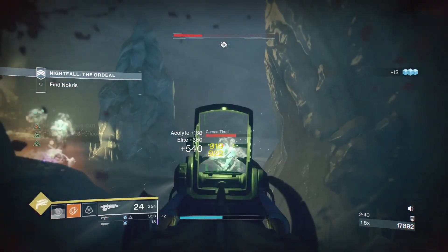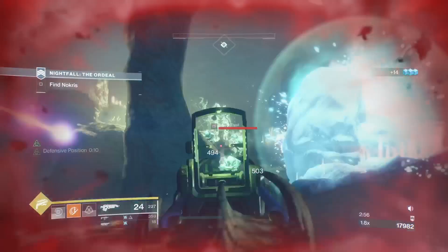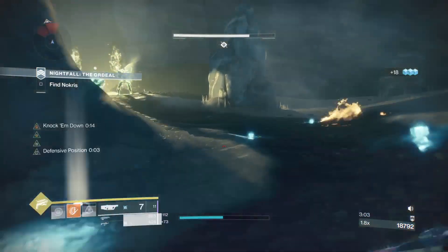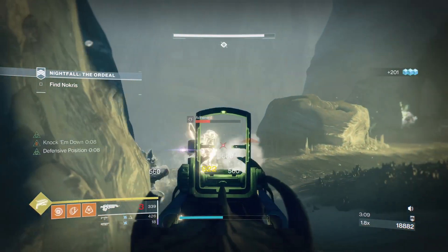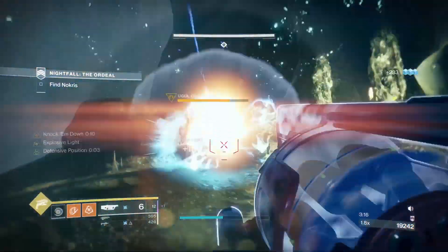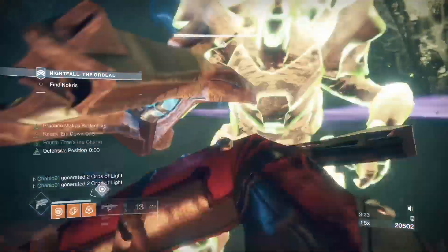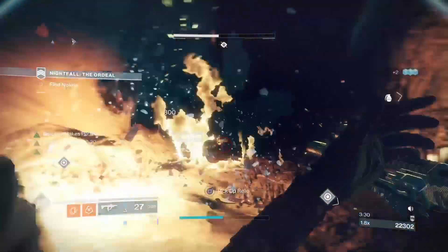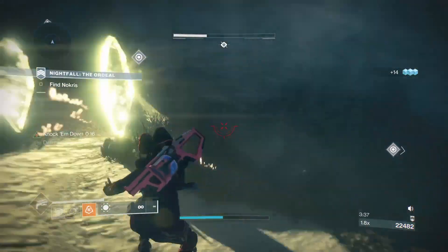This room works so that once you push up past a certain point, the cursed thrall will spawn in — they won't spawn until you do that. The snipers will also hide behind the rock in front of us, so I like to take those out before dealing with the knights. Once that's done, we take down the shields on the knights. We can use our golden gun on one of the knights to quickly take them out, then deal with the snipers we mentioned earlier.